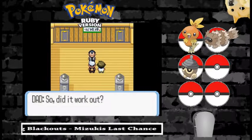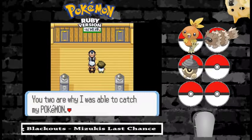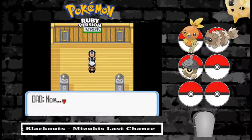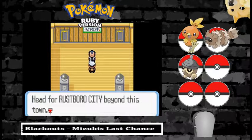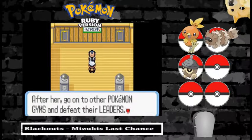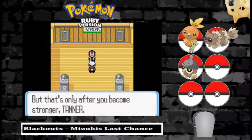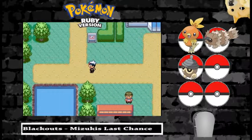We head back to the gym. Wally thanks us and returns dad's Pokemon. Then dad says: 'Tanner, if you want to become a strong trainer, head for Rustboro City and challenge gym leader Roxanne. Then go defeat other gym leaders and collect badges.' Of course he's a gym leader too, and says we'll battle one day. Am I not good enough yet? Yeah, I'm not strong enough. I don't like my father — in-game, that is.